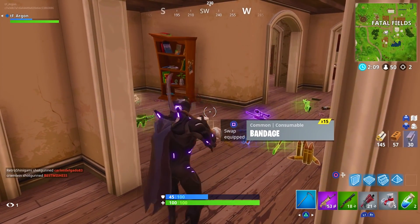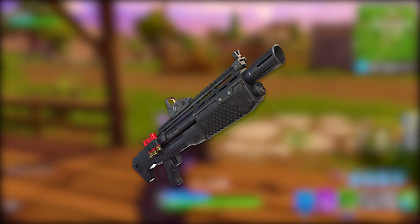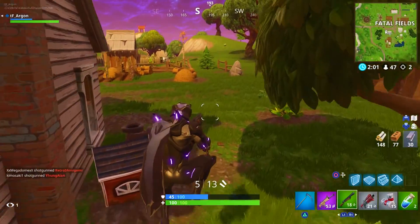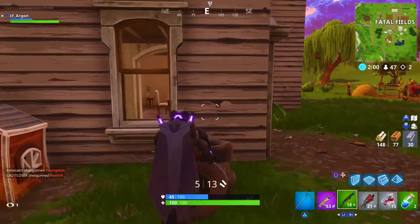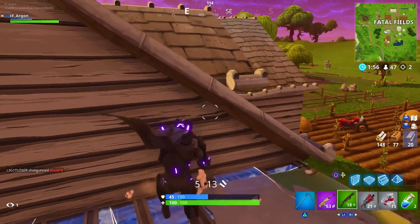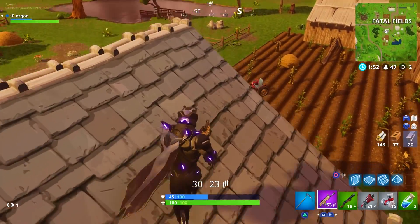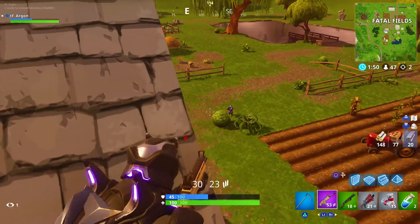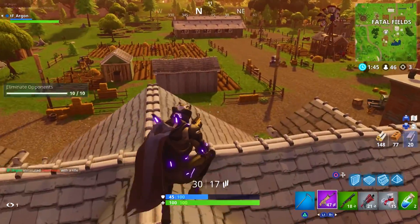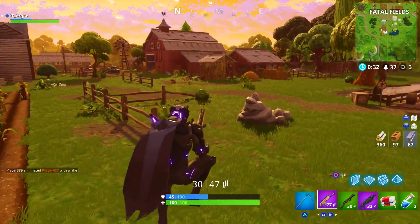Coming in at number 4, the Heavy Shotgun. I wish I could put all shotguns higher, but the heavy shotgun is really the only one that does good damage at range and up close. It belongs high on the list because it's a great entry shot — take your first shot with it then follow up with other weapons like drum guns. The heavy shotgun comes in at number 4.